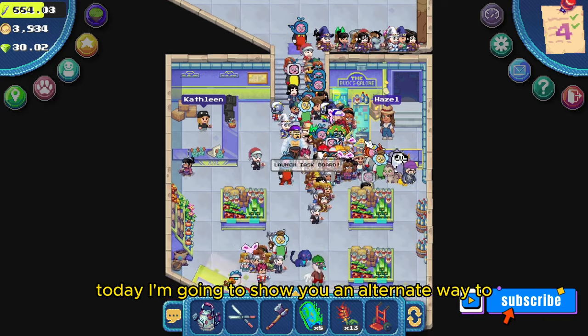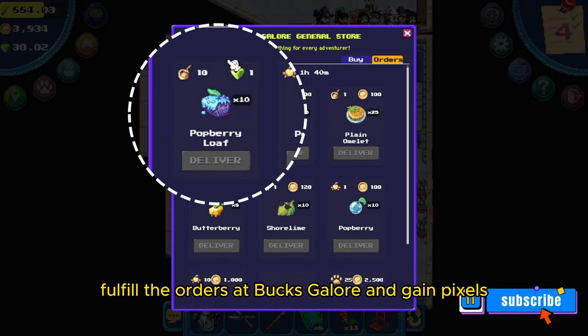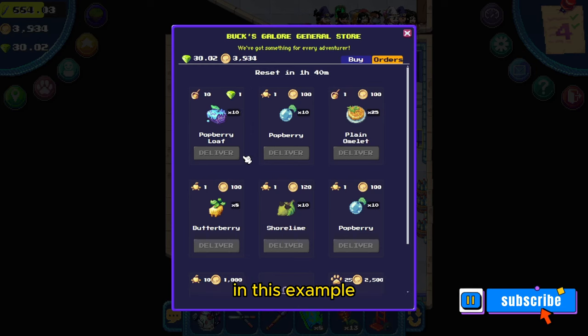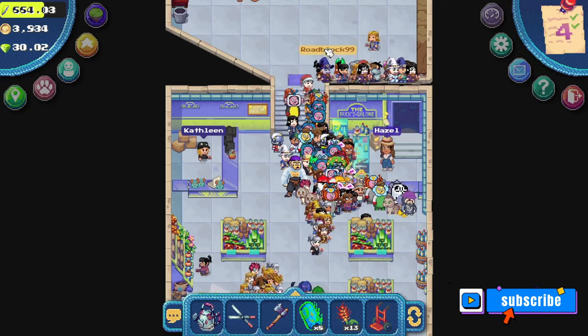Welcome back to the channel. Today I'm going to show you an alternate way to fulfill the orders of Bucks Galore and gain pixels. In this example, I need to deliver 10 potberry loaves to get one pixel.